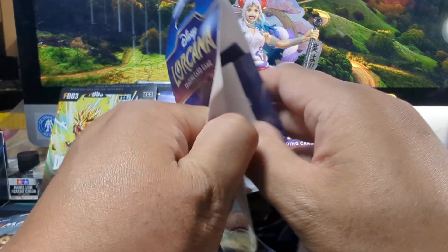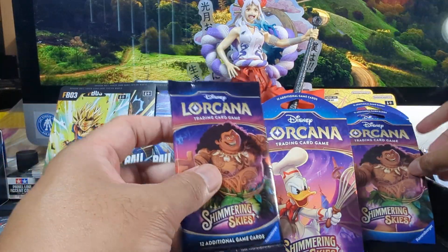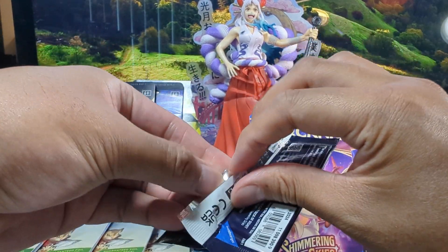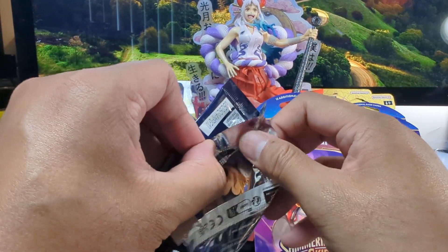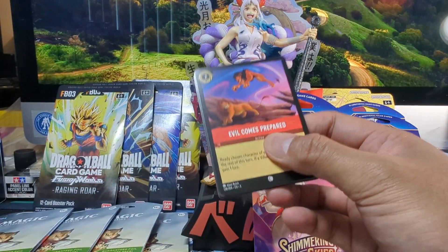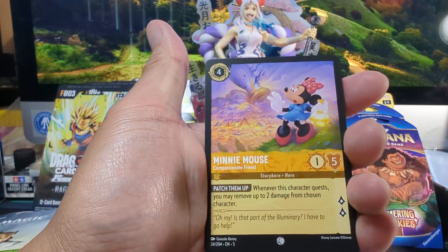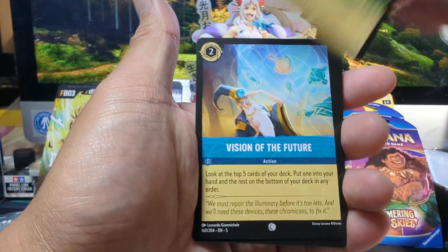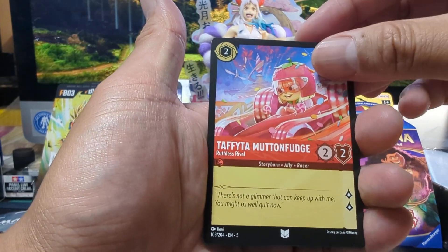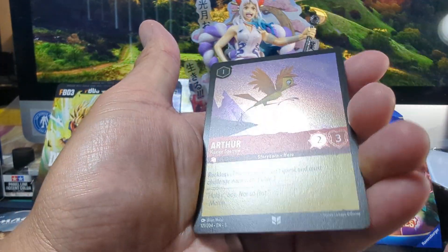Next pack, we've got ourselves a Maui Pack. I decided to do a variety rip just because there's a couple different things I was curious about — let's see if we can get any good hits. Evil Comes Repaired, Mini Mouse, Gale, Banzai, Vision of the Future, Sneezy, Tipo, Archimedes, Taffia. We got Super Rare Who's With Me, Super Rare Trunk, and for the foil we got ourselves Arthur.